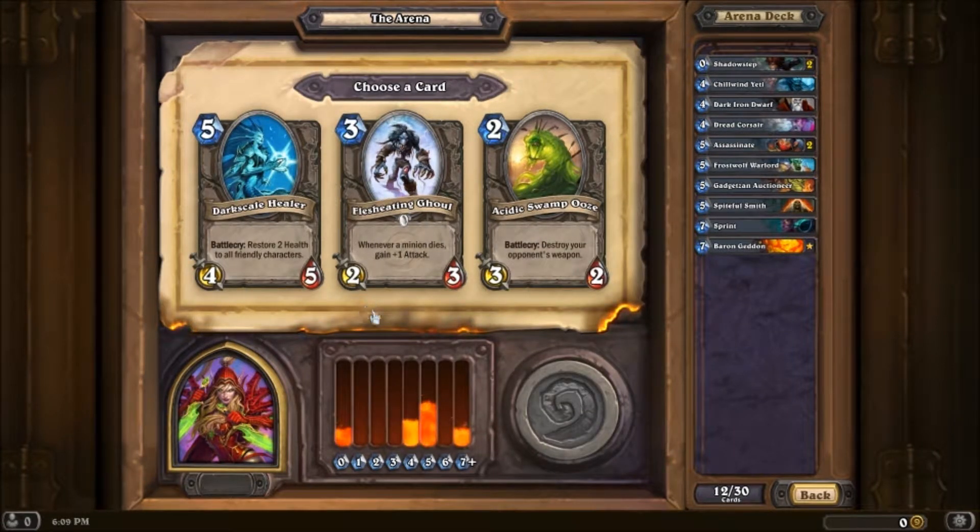Alright, I need to start getting some low mana cost here. So, Acidic Swamp Ooze or Flesh-Eating Ghoul. I really like the Acidic Swamp Ooze because it's great for breaking somebody's weapon. Yeah, I'm gonna take that.